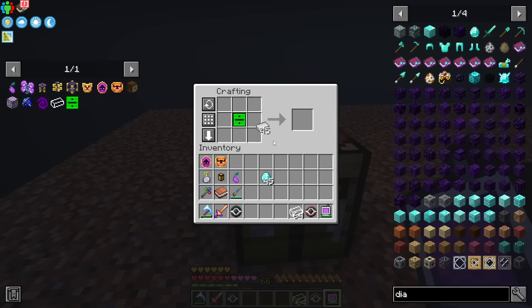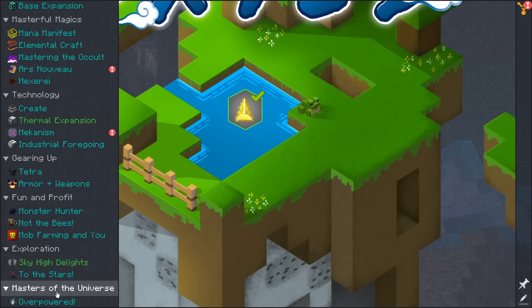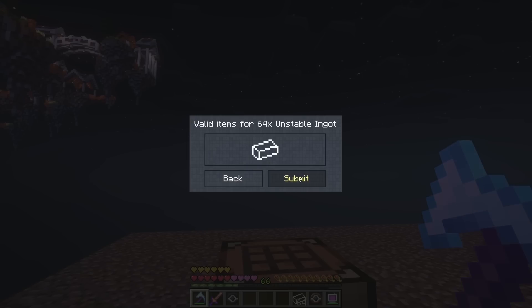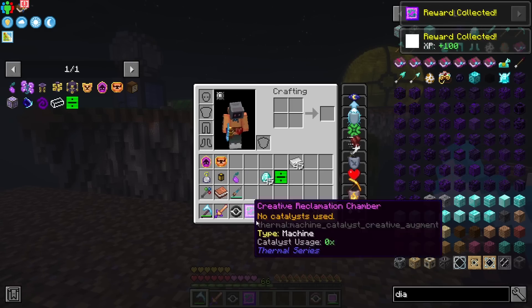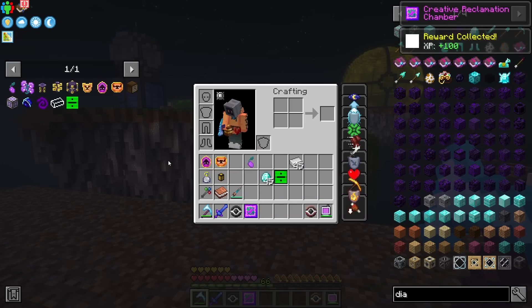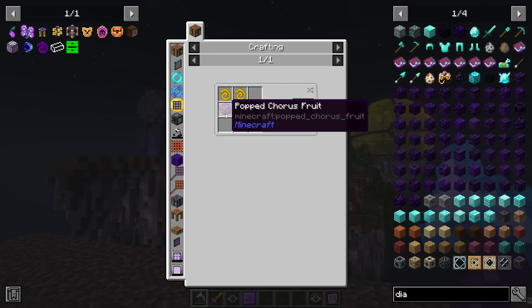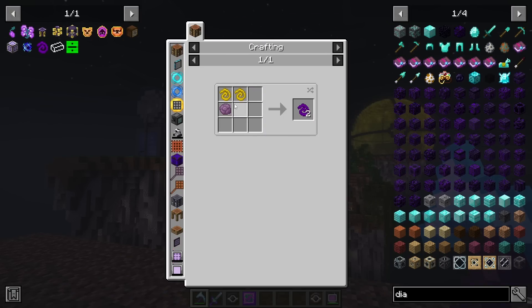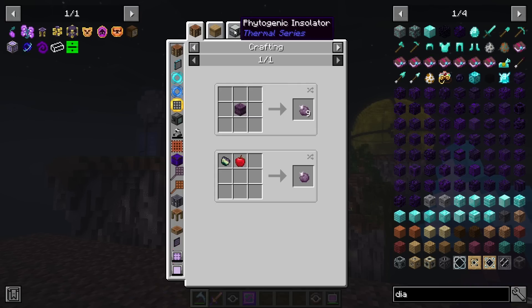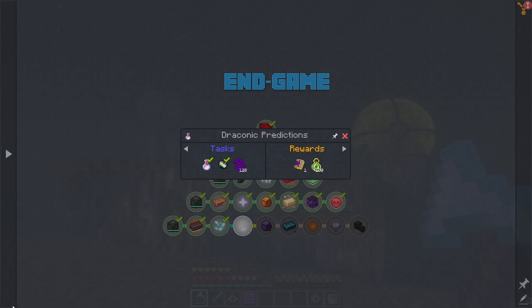We now have the creative reclamation chamber, which we're going to set up in a second. We need to grow some of these major blooms for the quest - for the end fiber. We also need some popped chorus fruit. I figured we'd go ahead and set this up. We need the chorus fruit in the phytogenic insulator, which can actually utilize this upgrade. So yeah, we're going to go ahead and set that up next.